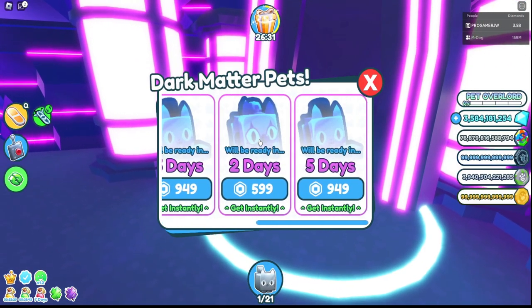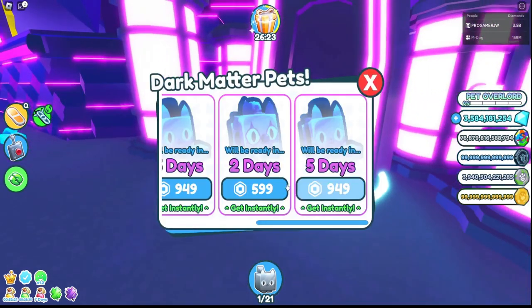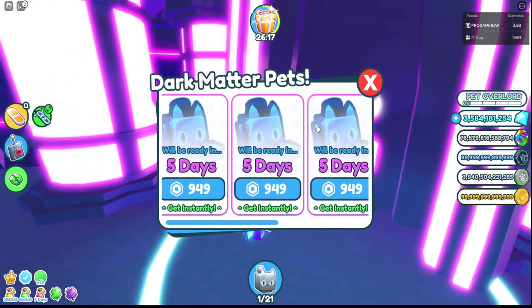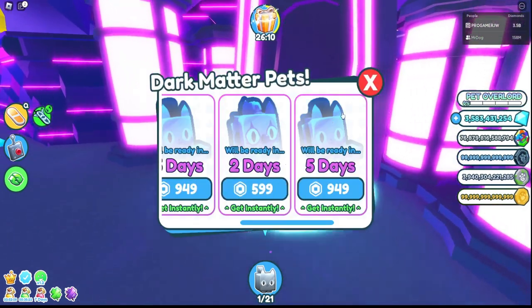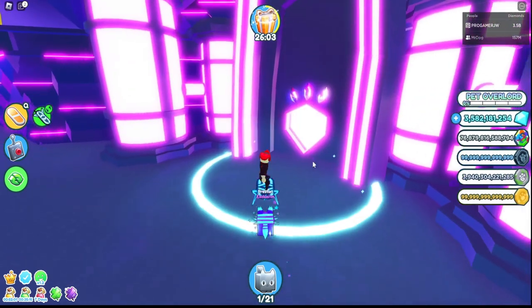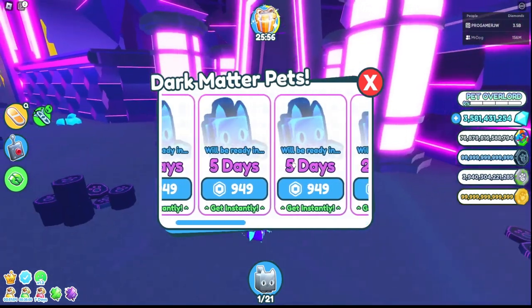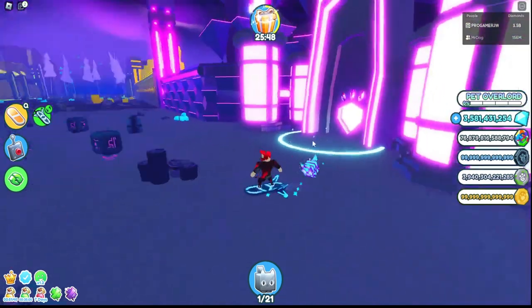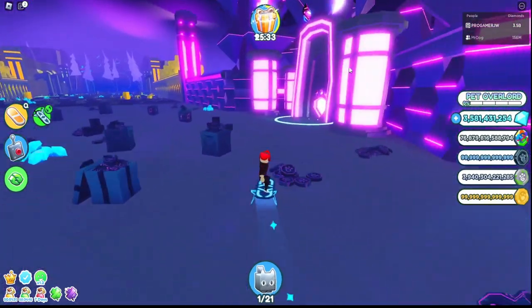Normally you get six slots, but with VIP you should get eight. Let me fill them up — five, six, seven, eight. Yeah, that should be my slots. If I try to add one more it says full. So with VIP you actually get a lot more slots for dark matter.